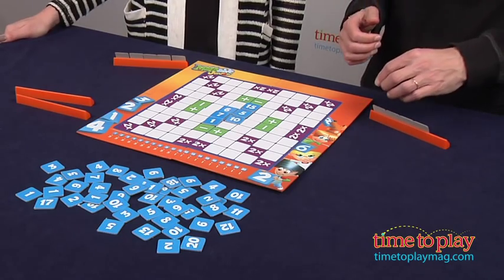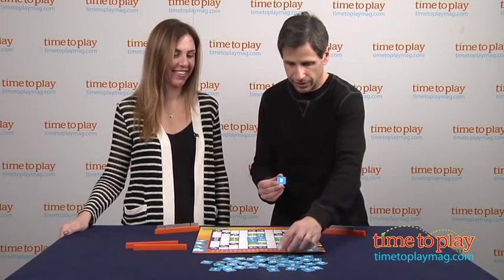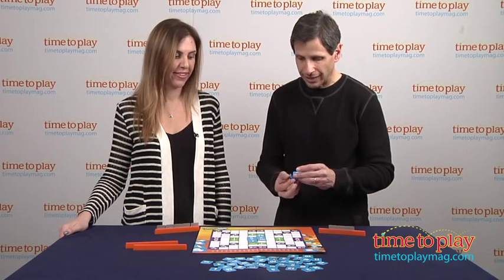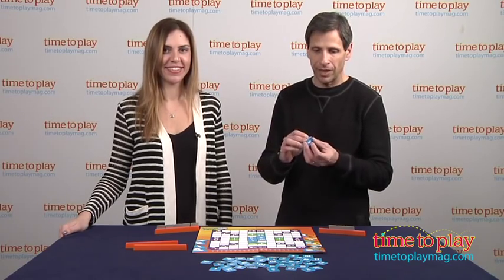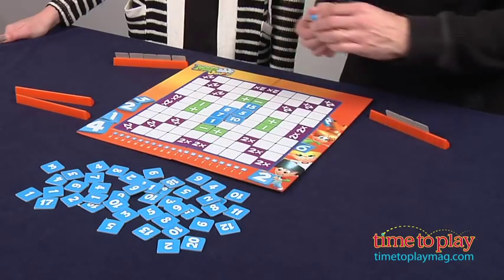One of the problems we had with this game were the 6s and the 9s. Normally you have a line underneath to distinguish them, but here they basically look identical — we weren't sure if it was a 6 or a 9. Another issue is the tiles: they're made out of cardboard and it's not the best quality cardboard, so we were a little disappointed with that.